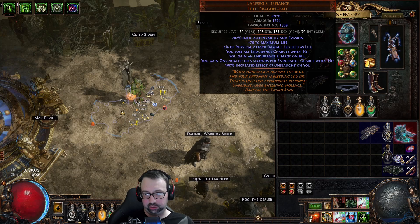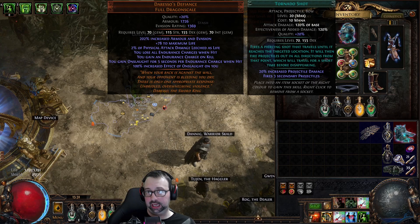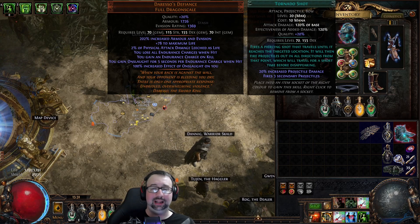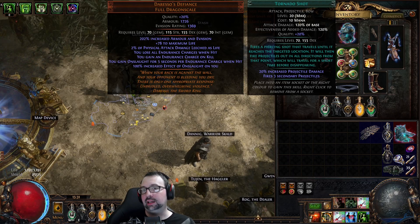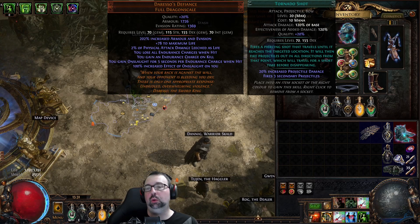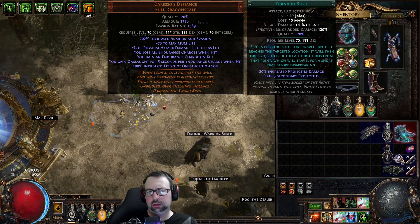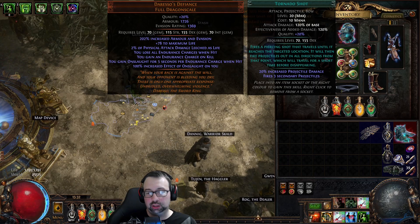But the real kicker — and that's what some of you probably know I'm about to say — is Tornado Shot is being changed from the current projectile damage quality to secondary projectiles. So instead of 3 secondary projectiles, it'll be 4 secondary projectiles. Anyone who knows anything about Tornado Shot knows that's a huge buff, because that is the helmet enchant gifted to the quality. Incidentally, what we're losing is 20% projectile damage, but for this build it doesn't even scale projectile damage, so it's literally all upside. And it's a huge upside.